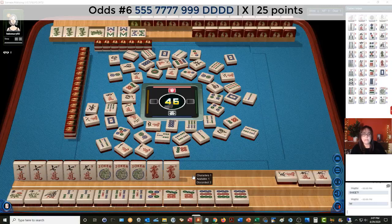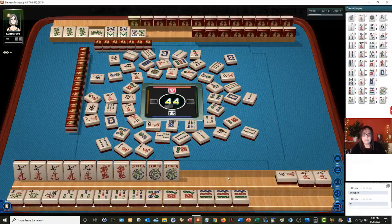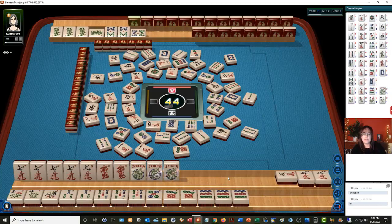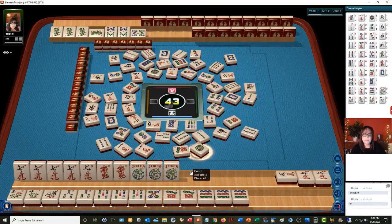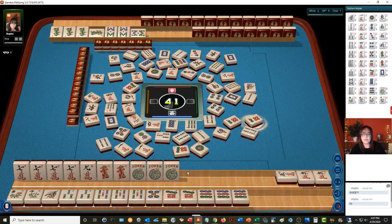White dragon. We're ready on the second win. One character. So we need a nine crack or a red dragon to win the second hand — second from the bottom on the right. North wind. We could have gotten that. Five characters. So we need a nine crack or a red dragon. One bamboo. One dot. Neither are out right now. Six, nine — and we do not know what their second hand is, of course.